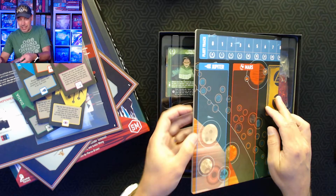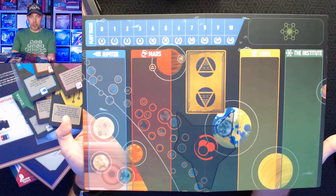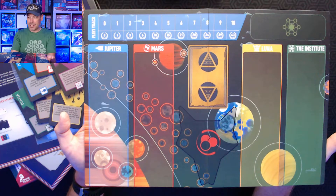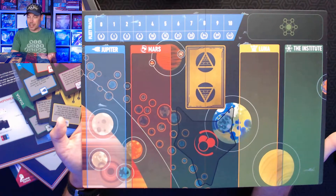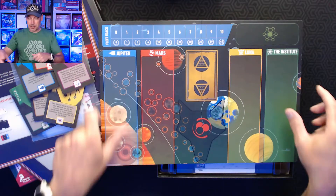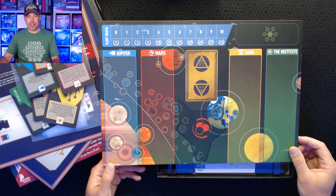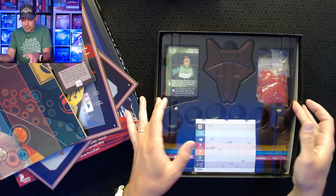And here is the game board. The game board is really just a playing area for you to play your cards and keep track of your points. I haven't played the game yet, but I've watched a number of videos. You can see there's a Jupiter column, a Mars column, a Luna, and an Institute. That's where you're going to play the cards, and this is your fleet track — one of the ways you can end the game — and the Institute is where you keep track of victory points.